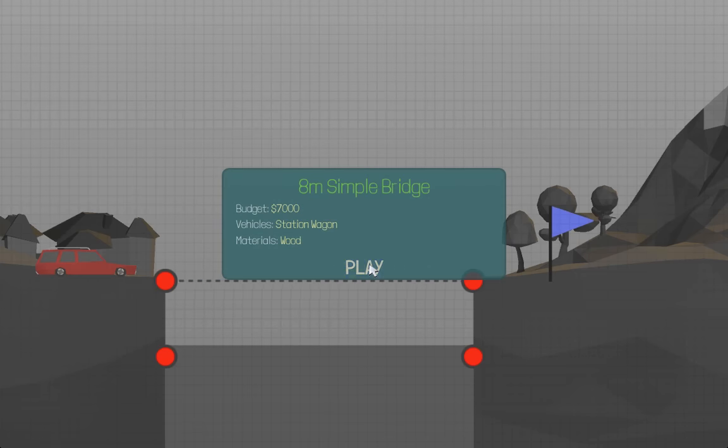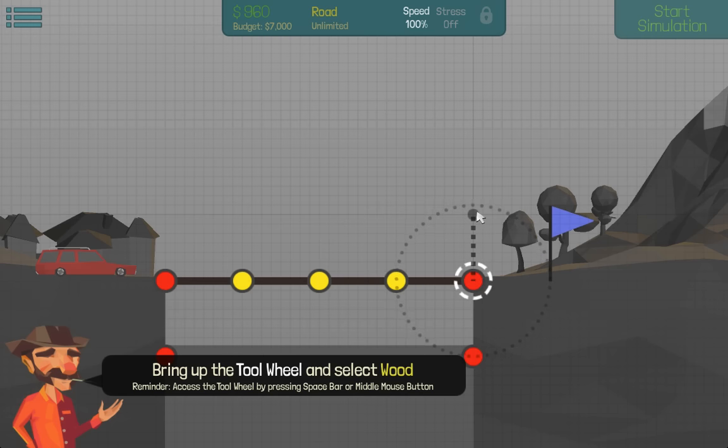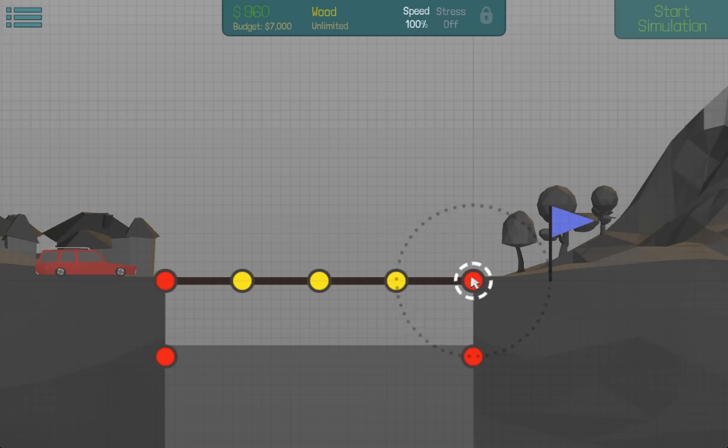We got $7,000. Let's just start by building the road. We've got just a little wood. I want to try if I can make this real complicated.